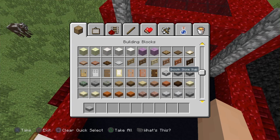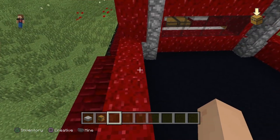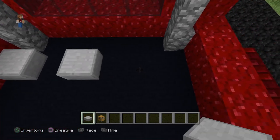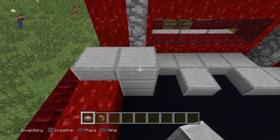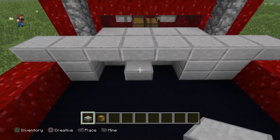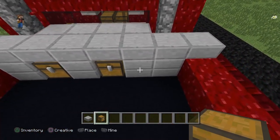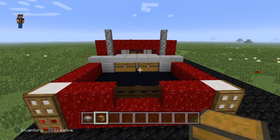Smooth stone slab is what I like to use for toolboxes, and then obviously your chest here. Normally I just go ahead and place it all like that and bring this up so it's even. Even that all out, over like that, do that. That was a screw up - but you could do it like that, I guess that's actually a pretty cool setup right there.